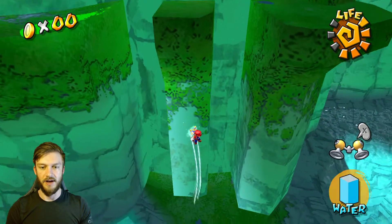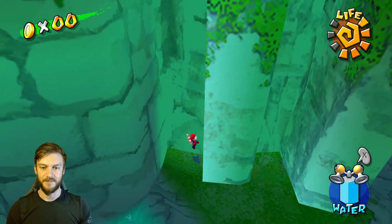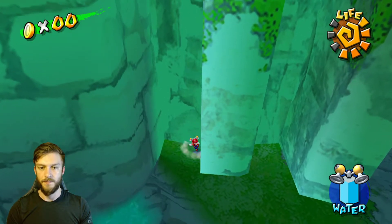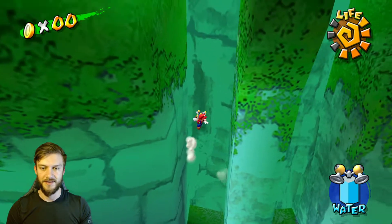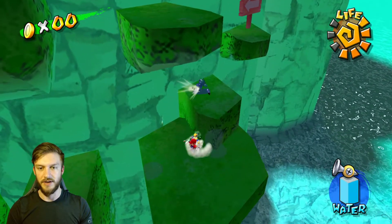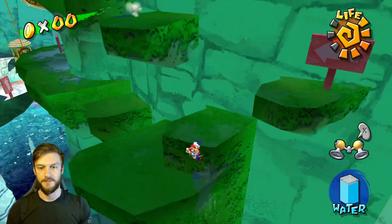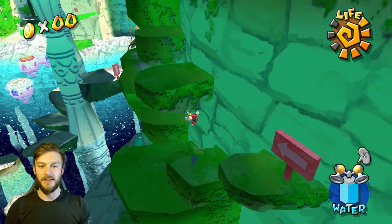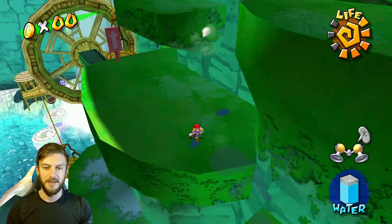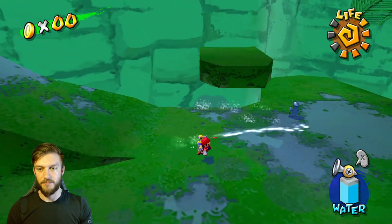We're going to fall off. Why didn't that bounce? This level is just the most annoying of the Shadow Marios. I'll be glad once we catch him. All you got to do is chase him around, but easier said than done when he's just perfectly on a path.